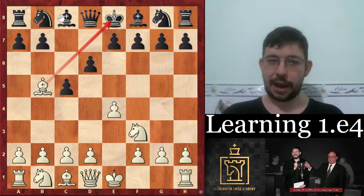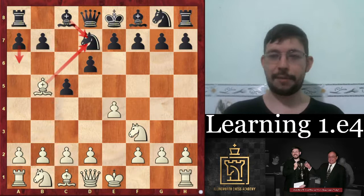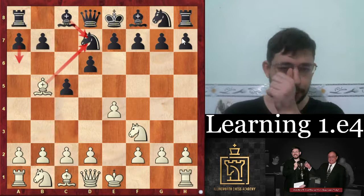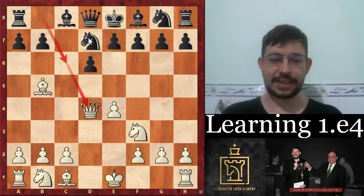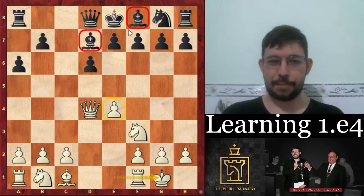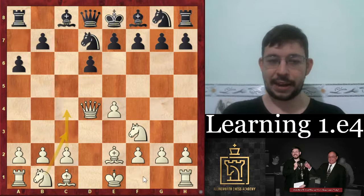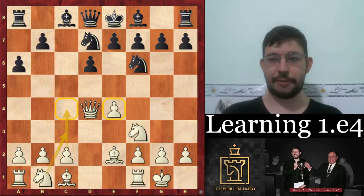That explains why the main move Knight D7 players choose — the main trend at a high level — is to go Knight D7 with the idea of trying A6 to win the Bishop pair without doubling the pawns as we saw with the Knight C6, Bishop takes C6 lines. But White has a few different ideas he can try here. For example, you can play D4 — the old main line — where you take back with the Queen, and Black was not able to go Knight C6 to kick your Queen away because the Knight is stuck on D7.